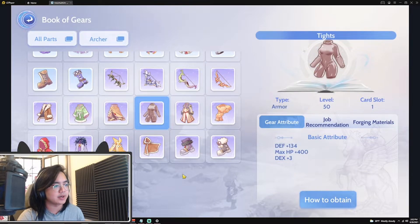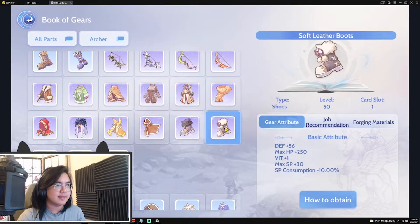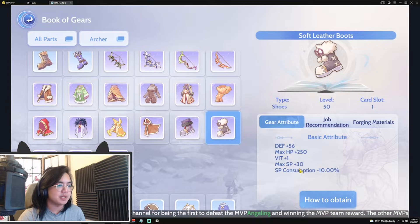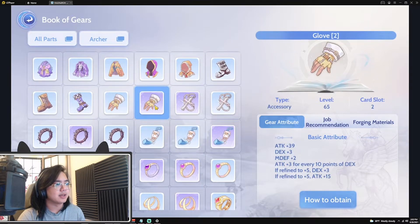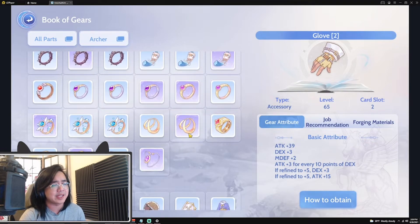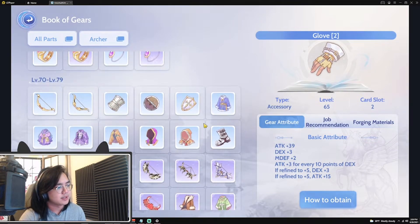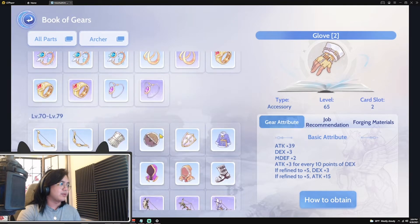For armor, it's pretty obvious — go with the piece that gives you more dexterity, same with the other slots. The one thing I'd differentiate on is boots. The soft leather boots give you more SP and also decrease SP consumption by 10%, which isn't huge but does lighten the load on your pockets, especially if you're free to play — I'd definitely recommend those. Later on you can get the better version of the gloves. If you can get them, great; if not, don't worry about it. It's a whole level curve you don't need to stress over. Keep your falcon blitz.